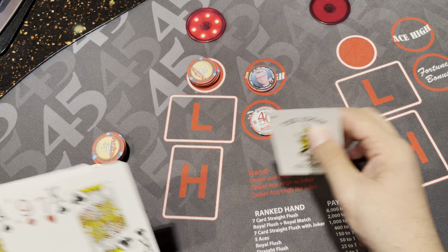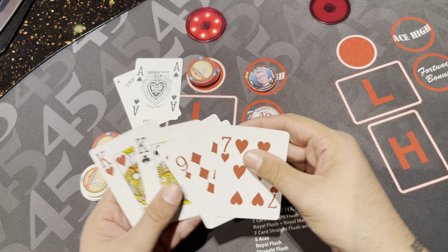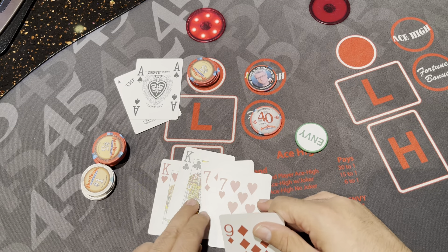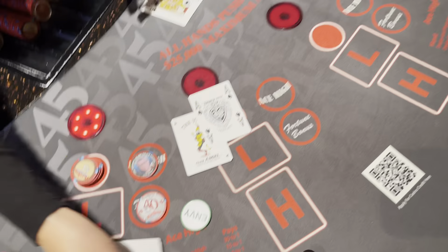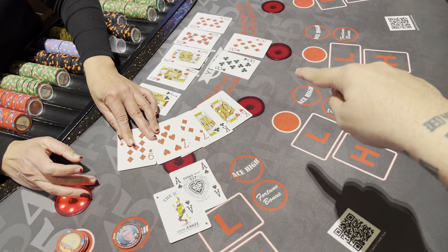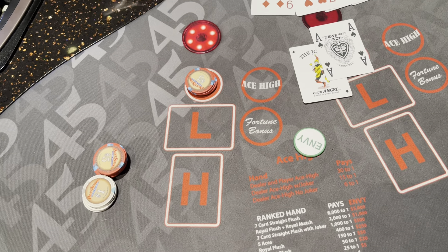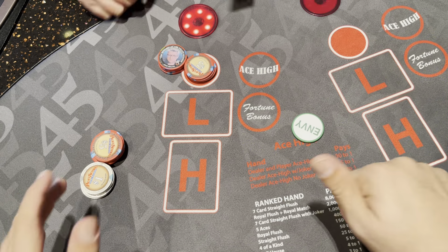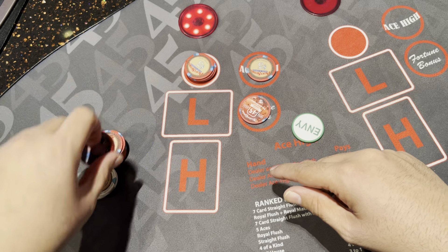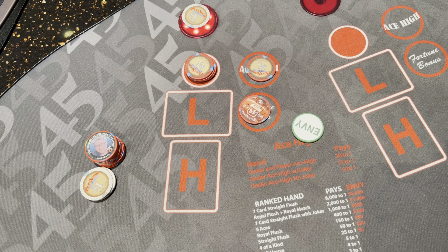My aces beat her eights and my kings and sevens beat her tens. The joker in Pai Gow is both an ace and works for straights and flushes — that's all you can use it as. I finally won a hand! Everything's going to turn around from here.